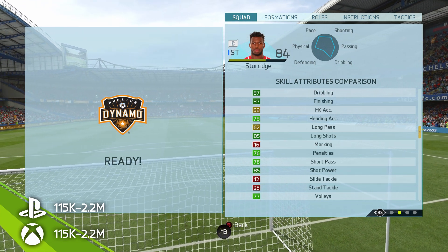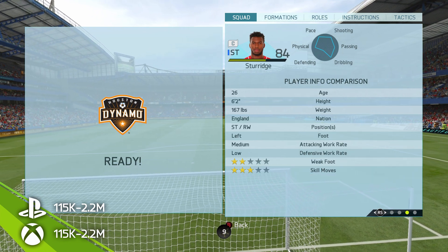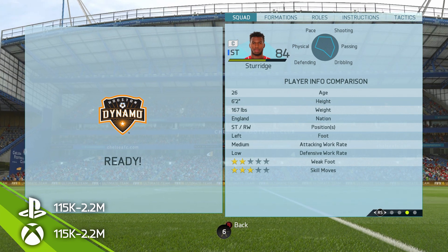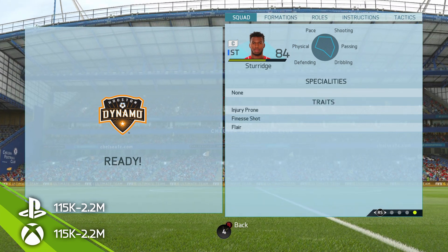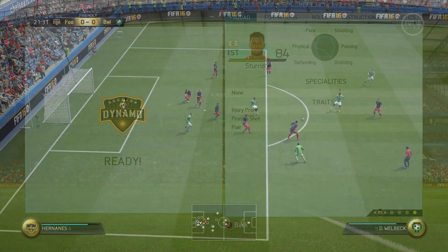If you try and take a shot on the wrong foot and he's off balance, he's just going to absolutely skew it wide and the ball could end up anywhere. So as you can probably imagine, that two-star weak foot is definitely a big negative on this inform Sturridge card.